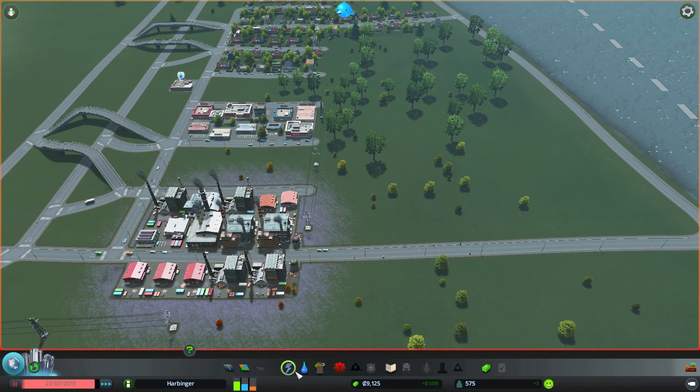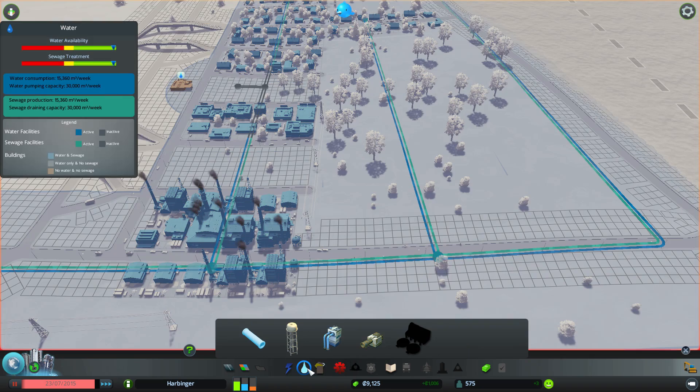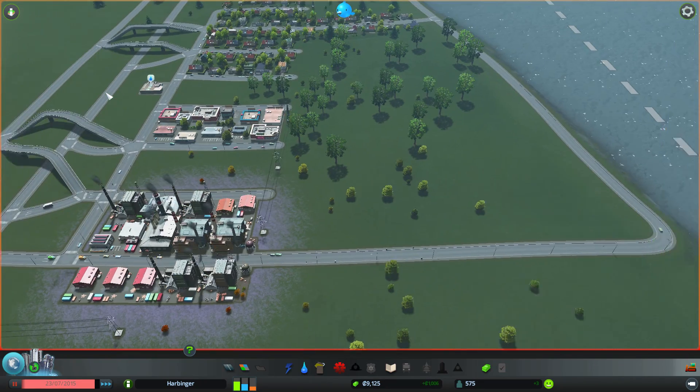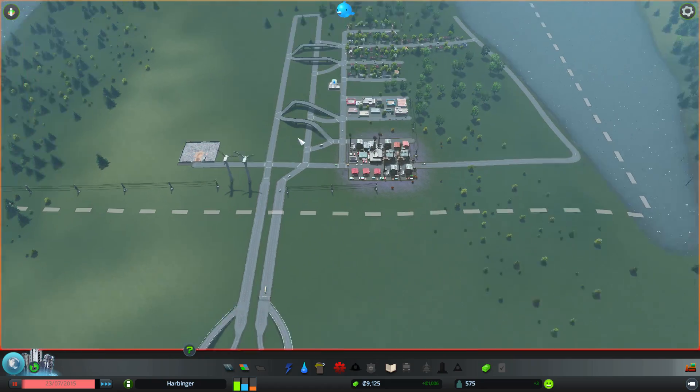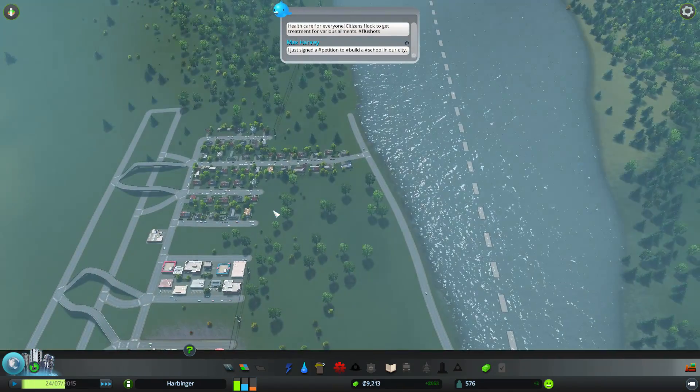Let's come out of here. How are we looking on power actually? Plenty good enough at the moment. Water still more than enough. I mean, we're paying half, so we're only getting like 25% of what we can actually handle. And yeah, we're only at half of that capacity. So we're at like an eighth of what we could do. So we're only spending half the money. It's not efficient money-wise, but we'd be wasting it anyway. So we might as well waste it this way and save a little bit more.